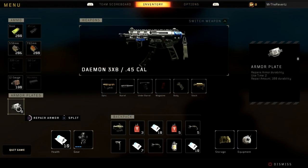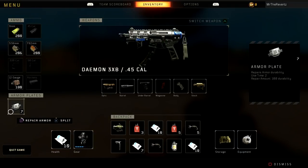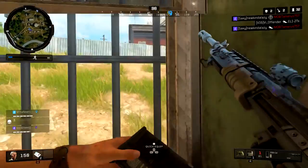Going back to the same example — I have 7 plates, so it's going to take 14 seconds to fully restore that level 3 armor. That's why you have to get to a hidden location, go somewhere safe, and then repair your armor. Don't do it out in the open.